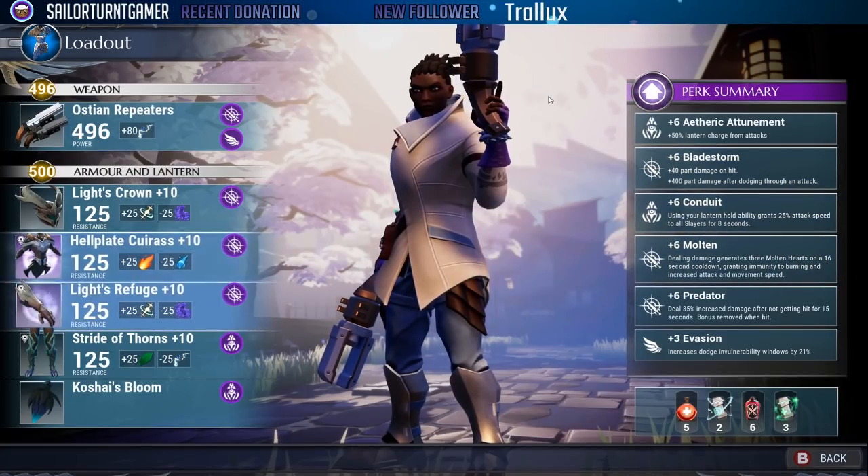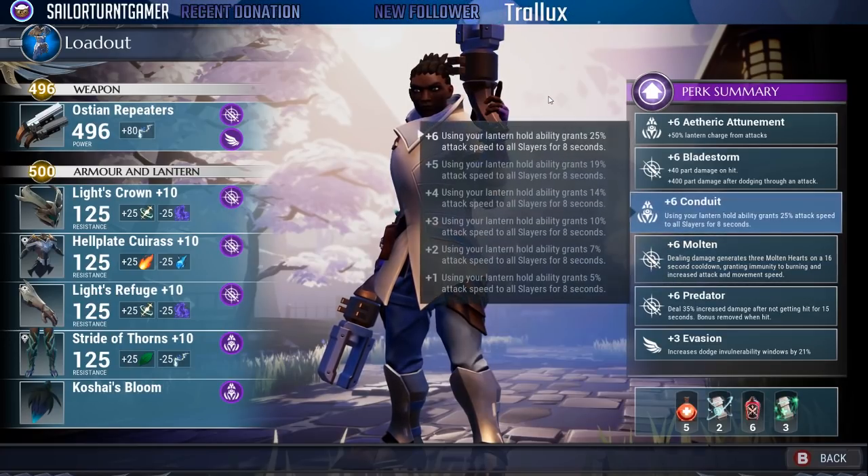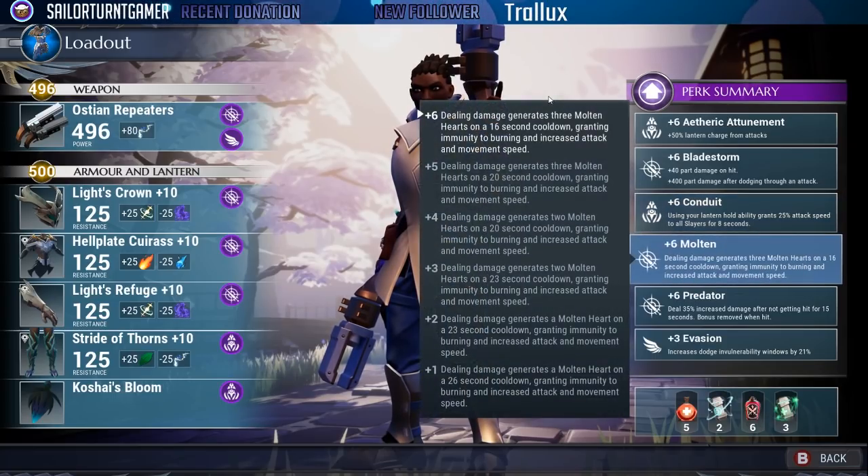The conduit and molten combination is amazing — I love playing support and I think these are some of the best perks in the game. Conduit gives 25% attack speed to all your slayers when you use your lantern hold ability. Max molten gives you three molten hearts on a 16-second cooldown, granting attack and movement speed — and with repeaters, higher attack speed means faster reload, so you can keep putting bullets downfield.